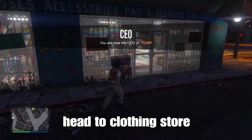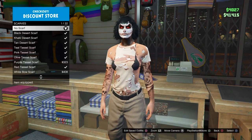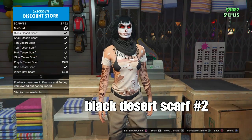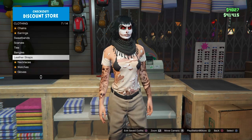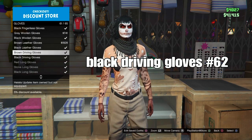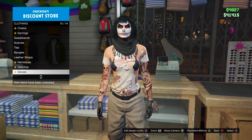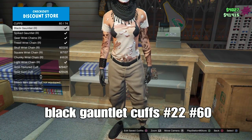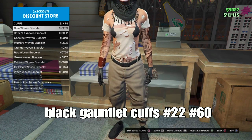Now that it's merged, head to the clone store to add accessories. Go down to scarves and select the black scarf - it should be the second one. Then go down to gloves and select the black driving gloves, which should be number 62. Back out once, go back to gloves and select the black golden gloves - number 60 for the right arm and number 22 for the left arm.